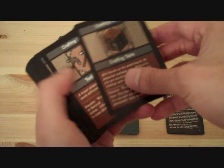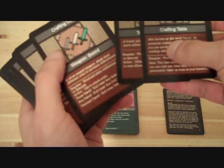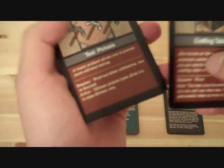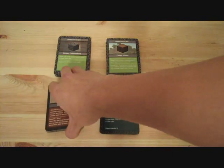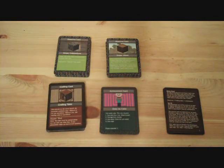A lot of the crafting items, or pretty much all the crafting items, are simplified so that they'll streamline the game. For example, making a pickaxe only requires wood and cobblestone cards, so you don't need to hoard up on a bunch of wood cards and cobblestone cards.